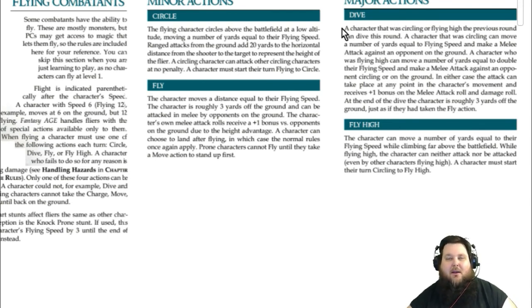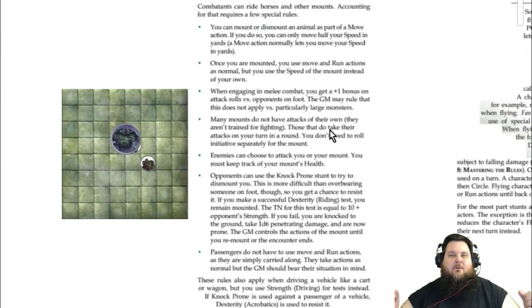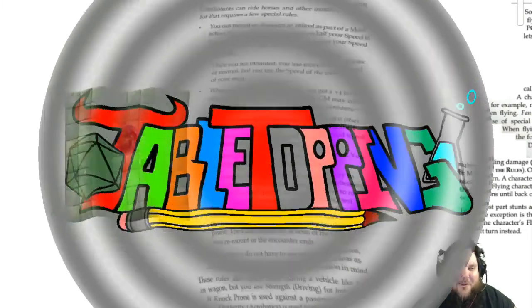So there you go everybody — that covers both mounted combat and flying combat for Fantasy Age. The flying rules are abstract but make sense once you read them a few times: you start flying, circle, fly high, then dive, and then it repeats. Hope you enjoyed it — please leave a comment, subscribe to the channel, and like and share the video. See you next time!